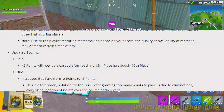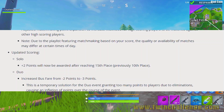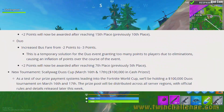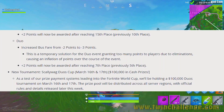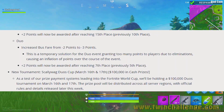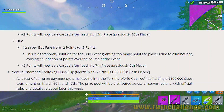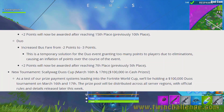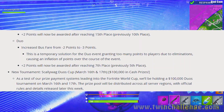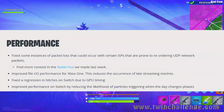In duos, plus two points are now awarded after reaching 7th place, previously 5th. A new tournament called the Scallywag Duos Cup on March 16th and 17th will feature $100,000 in cash prizes as a test of their prize payment systems leading into the Fortnite World Cup. Participation requires players to be in the top 3% globally of either the solo or duo gauntlet test event as of 12 AM Eastern on March 16th. Round one includes all eligible players; round two takes the top 3,000.